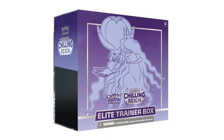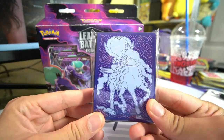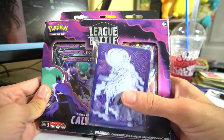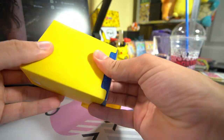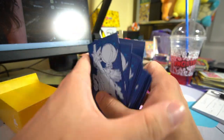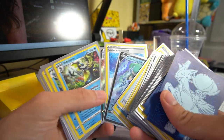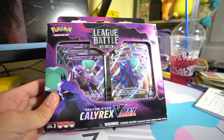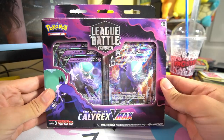There's also a Shadow Rider Calyrex Elite Trainer Box for Chilling Reign, which comes with these cool sleeves. I'm going to be sleeving this deck up with these sleeves and keeping it completely vanilla so I can have fair 1v1 games against my girlfriend, because in the Ice Rider deck I also bought the Ice Rider Chilling Reign Elite Trainer Box. I plan to keep this deck completely the way Pokemon Company created it with the exact 60, so it has a balanced, fair atmosphere when playing.